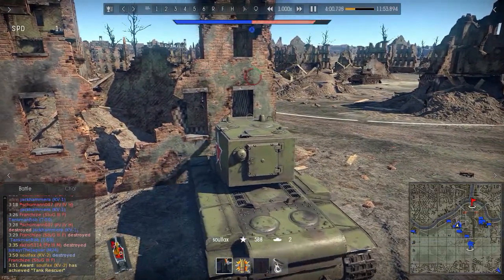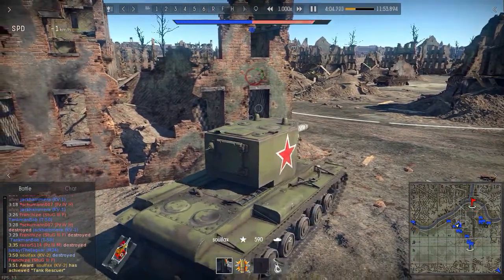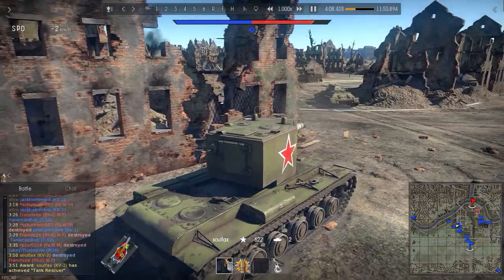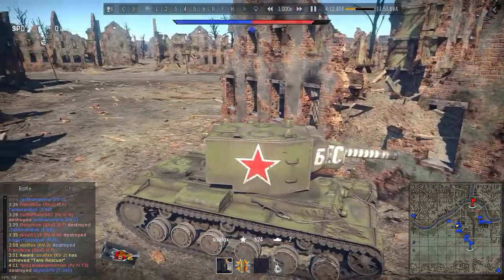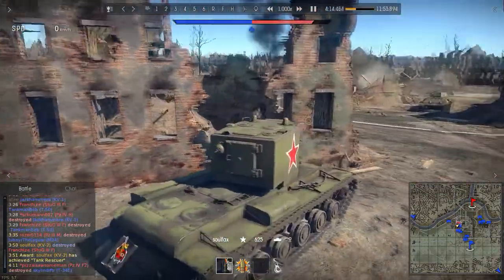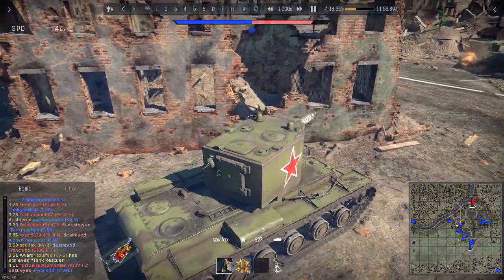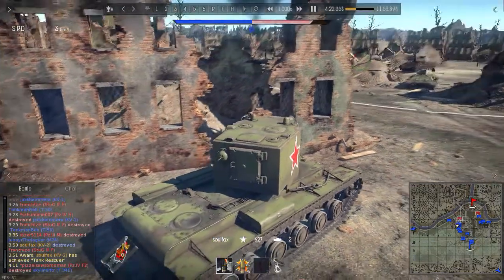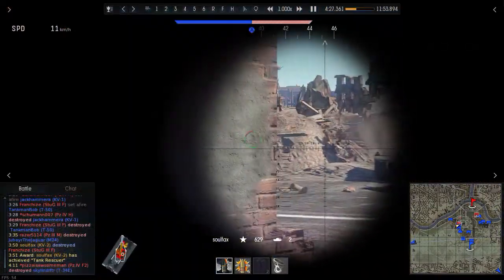It also helps that you get the perfect map for this vehicle. The KV-2 doesn't work on open maps where you can get shot from multiple directions and cannot hide behind cover after you fire. Berlin is the perfect map for this tank — there's so much cover, and a lot of cover you can actually see through and over in realistic battles, so you can basically funnel your enemies to fight them one on one, and that's where this tank shines.